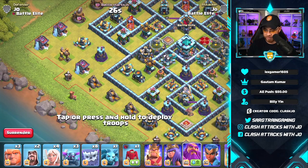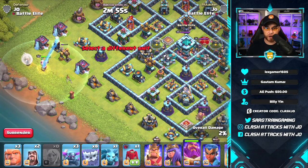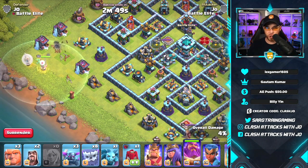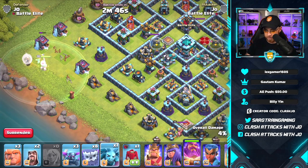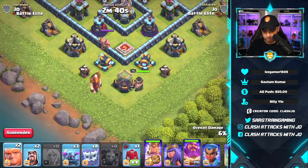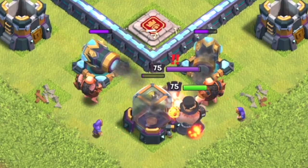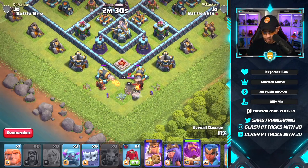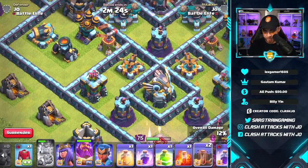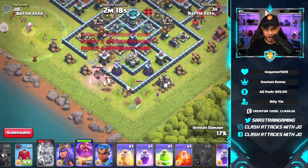We're going to start with a warden walk on the left side of the screen and do a yeti smash — keeping it simple to see how the new PEKKAs fare alongside the giants and new wizards. There are only two wizards so we'll see how strong they are. We took out the hidden tesla, so let's drop our Barbarian King and release some giants and wizards to clear buildings and deal with that enemy king.